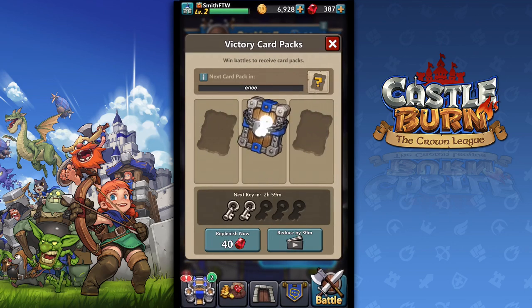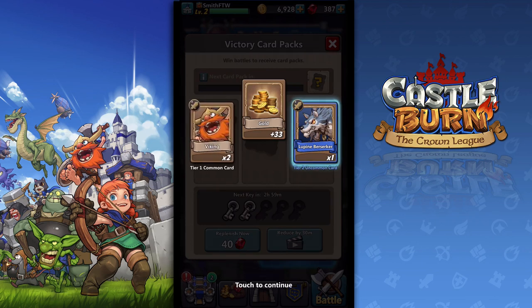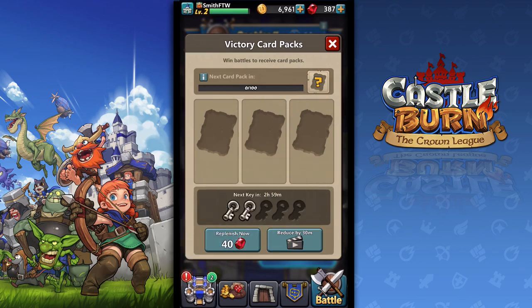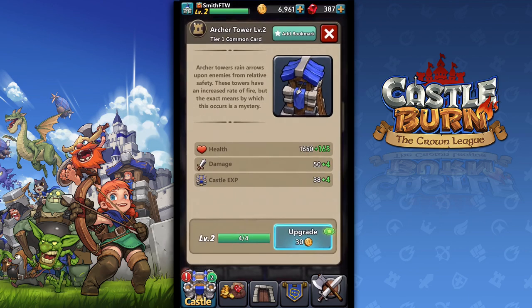Another Lupine Berserker — I could probably upgrade him. Gold. Like I said, very generous. I'm already sitting pretty nice with the gold and the rubies — which are the gems, the in-game currency — with that prize they gave me this morning. Let's do some upgrades here. I'm actually glad to upgrade the Archer Tower because I use it a lot. And I upgraded my castle as a result.